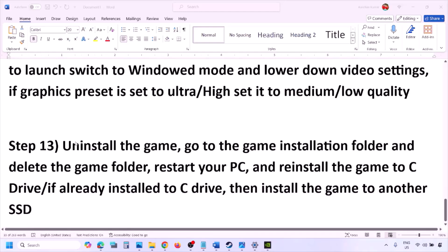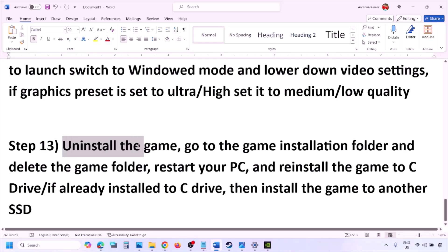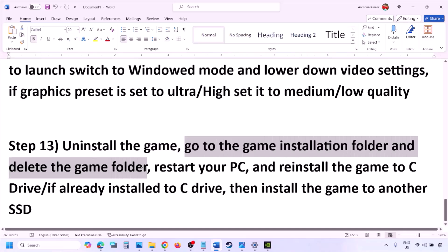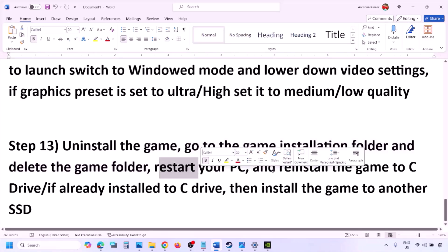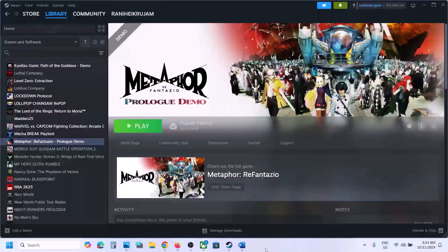The last step is to uninstall and reinstall the game. Go to Steam, right click on the game, and click Uninstall. After uninstalling, go to the game installation folder and delete the game folder. Restart your computer, then install the game to the C drive. If it was already on the C drive, try installing it to another SSD. One of the steps shown in this video should help you run the game successfully on your Windows computer. Thank you so much for your time — please like this video and subscribe to my channel.